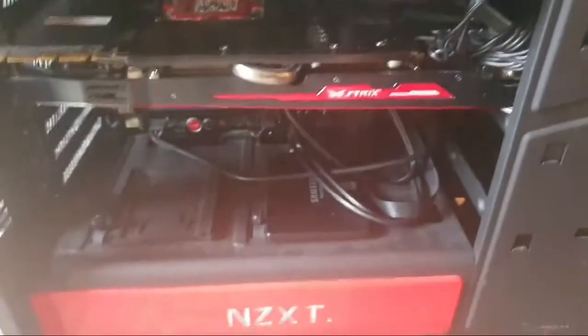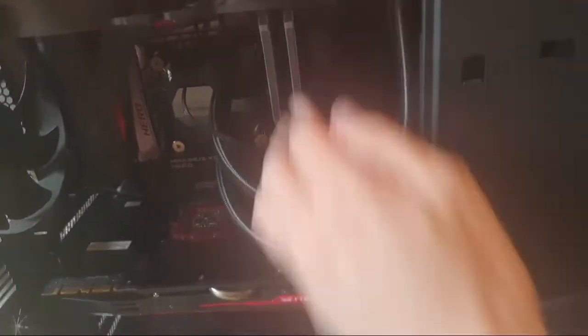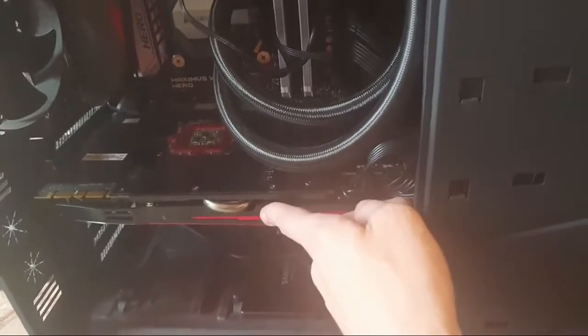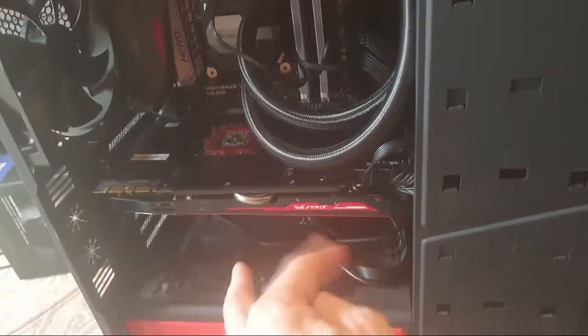I'm going to sell this computer. You can see it's got dust all over the place — nothing overly fancy, but I built it myself, one of my first builds. I need to take out the Samsung SSD because it's a good drive worth keeping. Everything else is pretty much garbage at this point. It's a 6GB ASUS Strix GTX 980Ti — actually quite comparable to the GTX 1080 that came out about a year after.